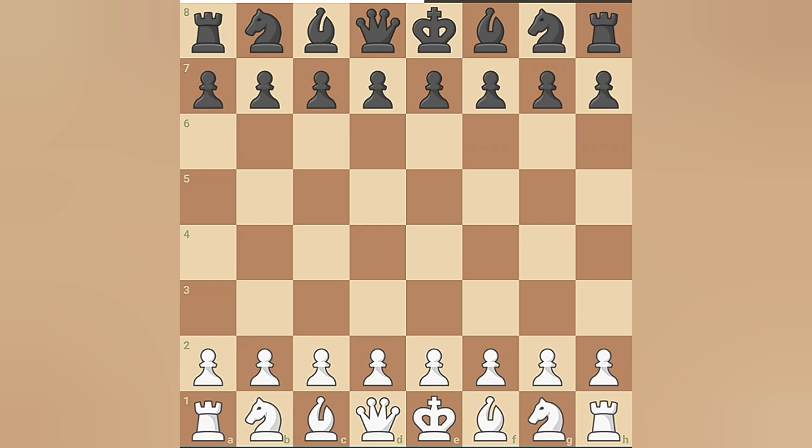In this game, Magnus plays with the black pieces while Hikaru commands the white pieces. The game kicks off with Hikaru opening with 1.e4 and Magnus responds with c5, entering the Sicilian Defense.